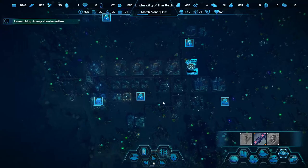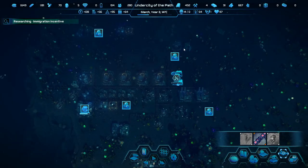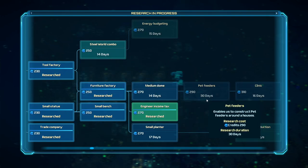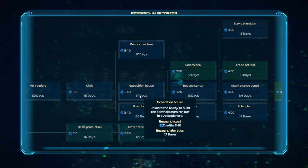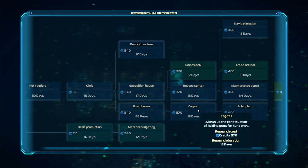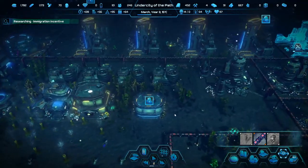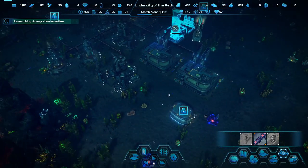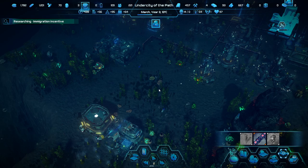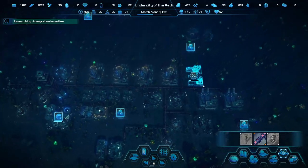How do I scale this up even further and faster to get new tech? We've reached a really good point. We can start getting the medium drones, then start getting into some new things — like expedition houses, which completely opens up a new way of playing where you can send stuff out. We can do cages where we can farm tunas. And solar plants — a weird thing to have at the bottom of the sea. Geothermal would be more logical, but if you want sunlight down here, that's how we do it.